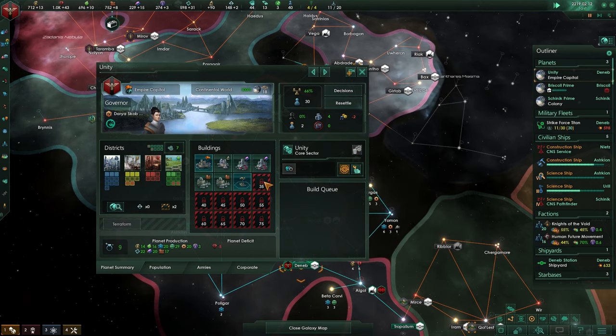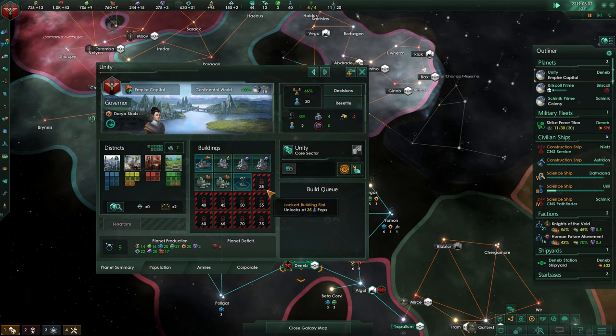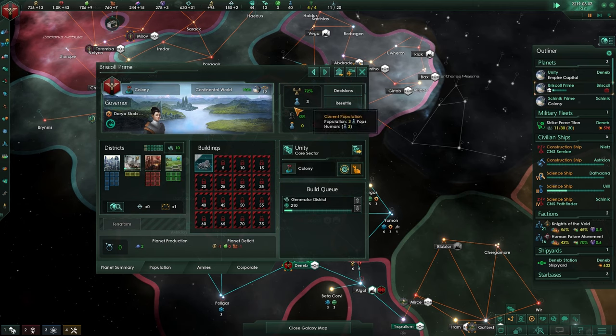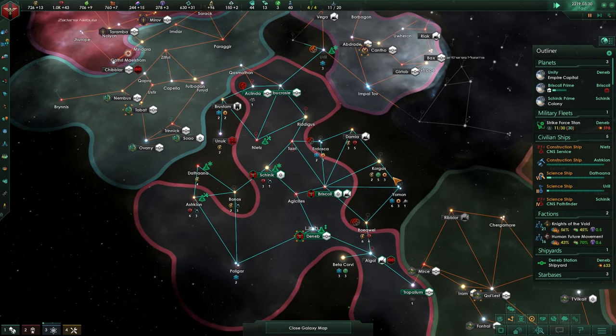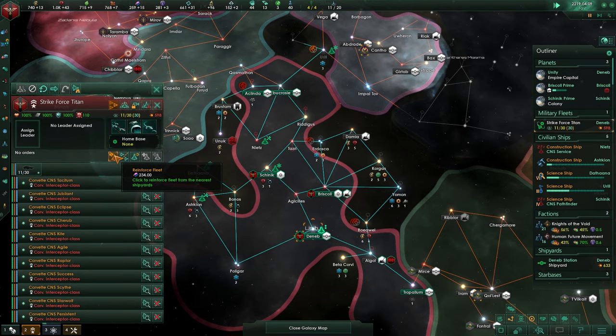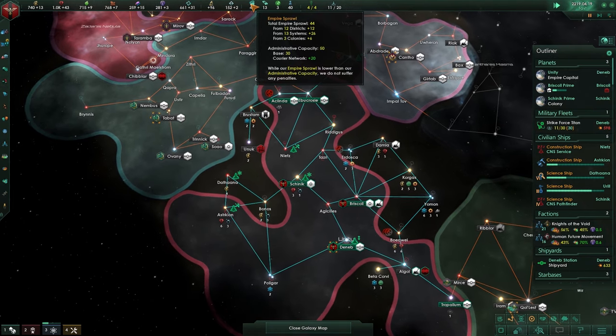Hopefully soon we'll get another slot open. As you can see it's on 7, we need 10. 30, we need 35. This will generate us more, which is a good thing. We are now in the range where we need to make sure that our fleet is going to be taking top priority over anything else.